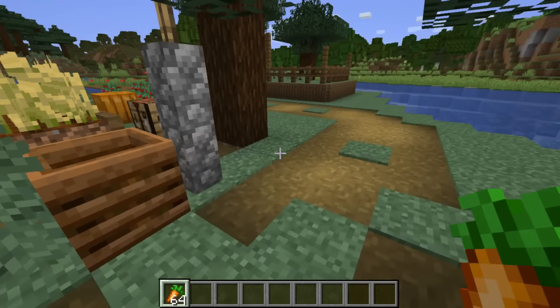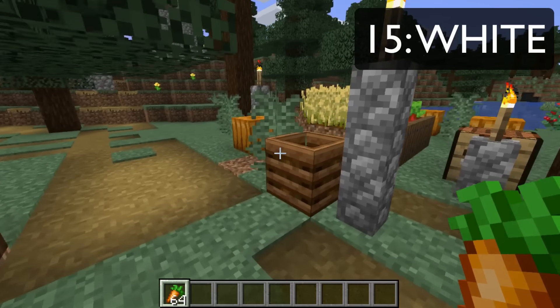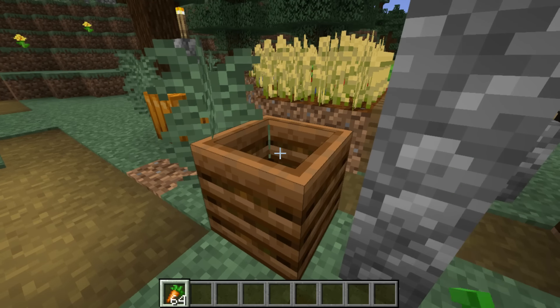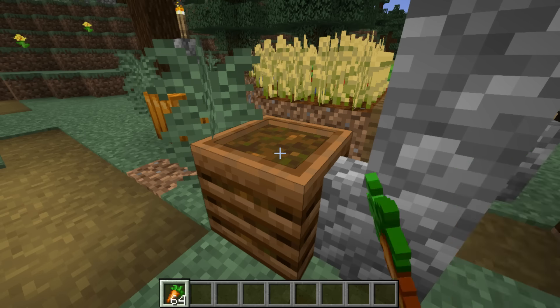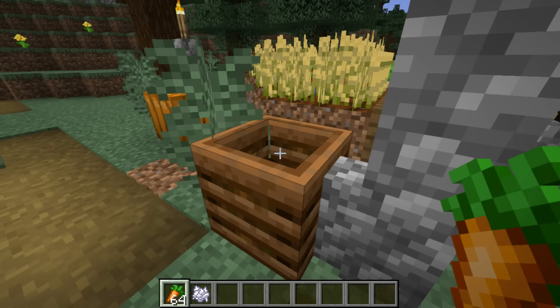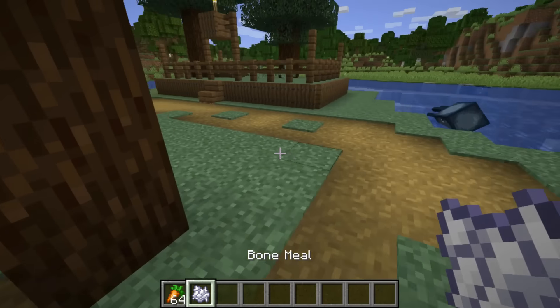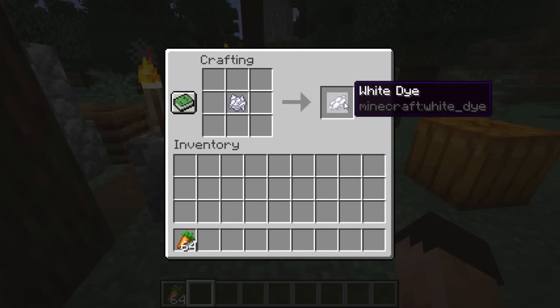We have not travelled very far because the next one is white dye. One of the ways you get white dye is through putting compostable material into a composter — I've got a load of carrots here, I'm just going to fill it up with carrots. Once it's there, I can take out the bone meal, and if I put bone meal into my crafting table, I get white dye.